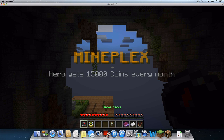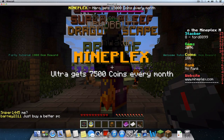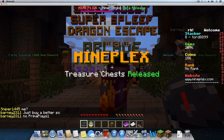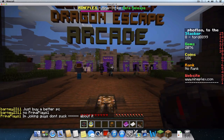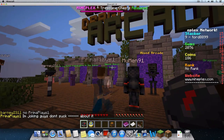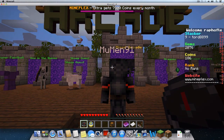Now we'll see the standard load screens. We've done it! We've been placed in one of over 50 lobbies on the MinePlex server. We can move our avatar forward to explore the lobby full of custom Minecraft minigames. By walking into any of these portals, we'll be teleported to the waiting area for that minigame.